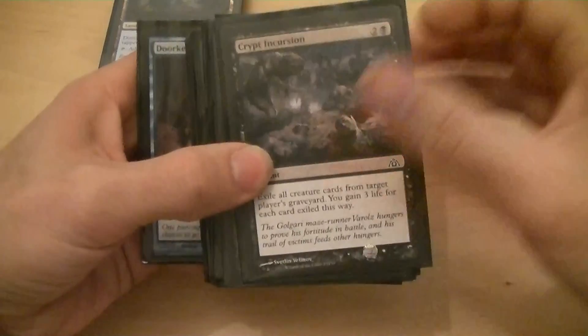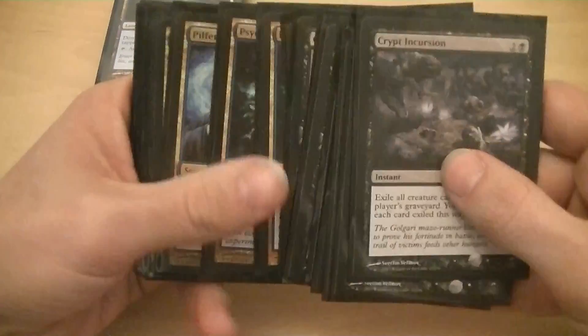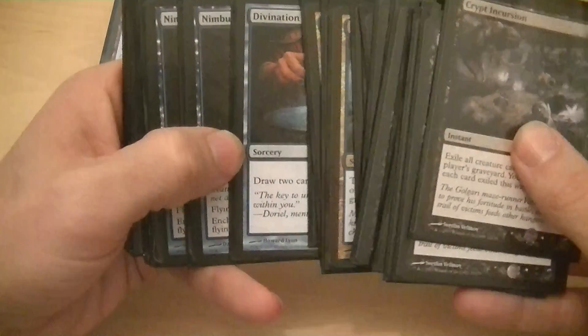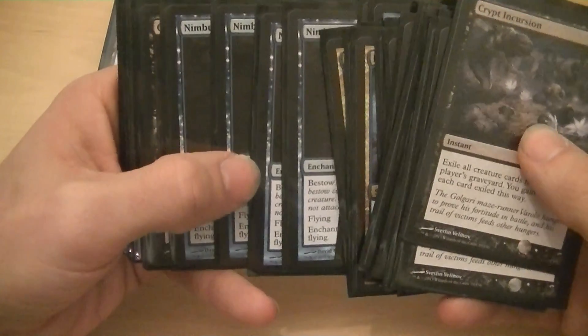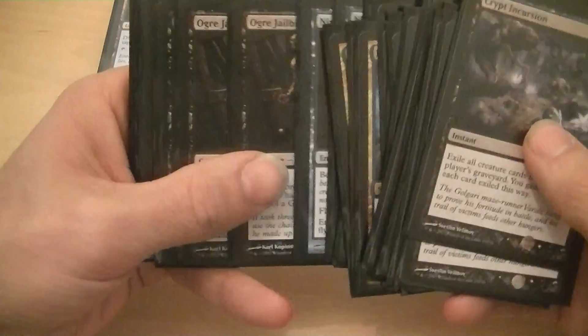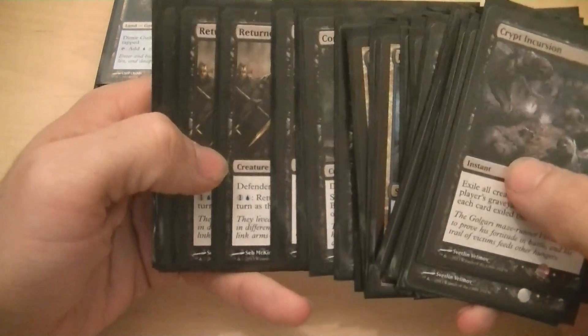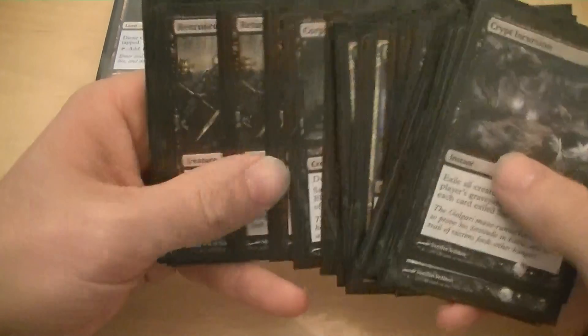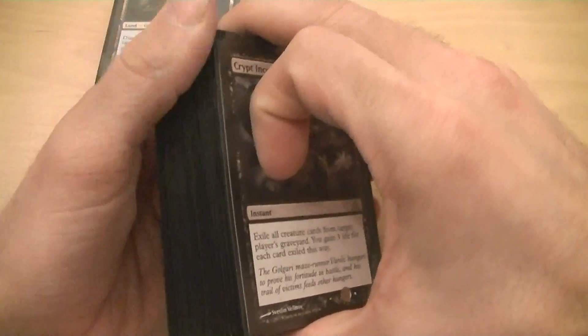It's built around the Doorkeeper and you want to mill, then get back in the game with the Crypt Incursion. I've got some removal, some card draw to dig for what I need. The Nimbus Nyad — you really want to slap that on something and have a big defender in the air, or just put it there as a 2/2. The Jailbreaker and the Phalanx can attack. I've won through damage — you clear the board with the Shrivels and just start swinging. Or you can mill them and go long game. You have two win conditions, which is important because if they take out your Doorkeepers you're going to need an alternate win condition.